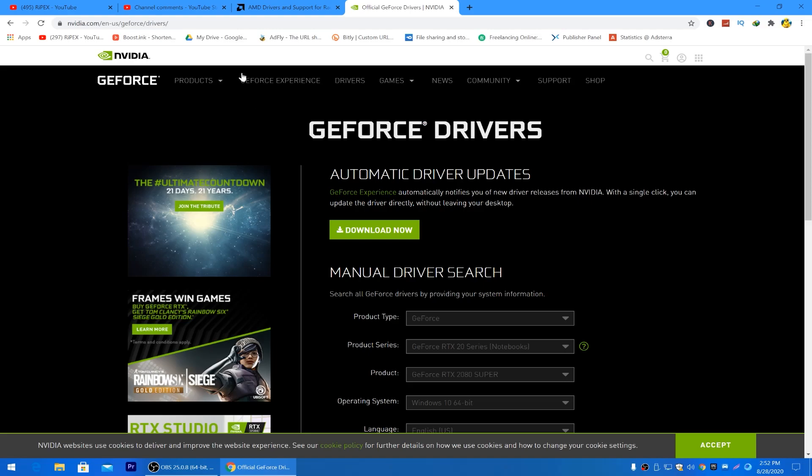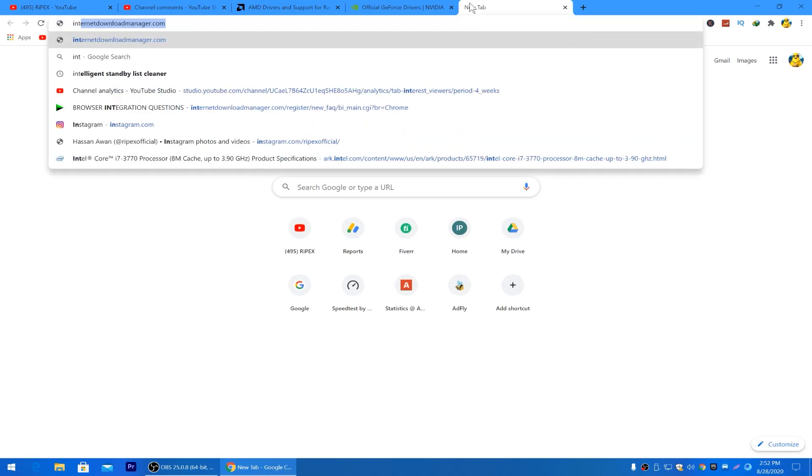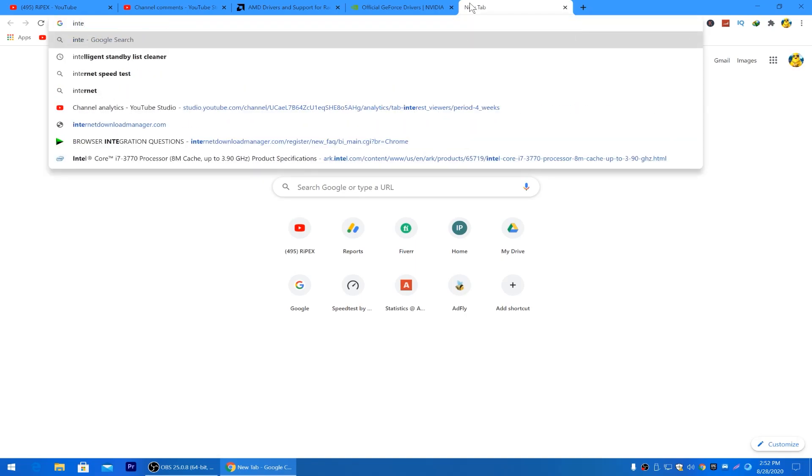Now we are going to update our Nvidia GeForce driver. I will also give you the link in the description. Simply go there, click the download button, and download the GeForce automatic driver update software — it will automatically update the latest driver for your GPU model. Now let's go for Intel users.